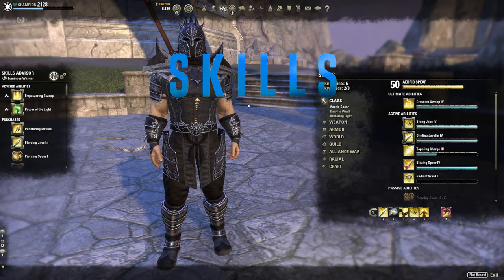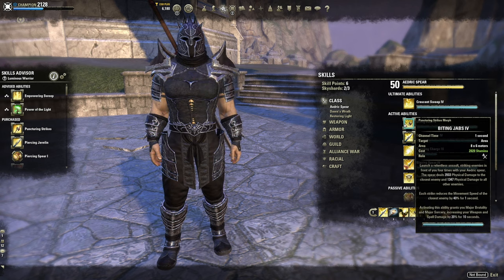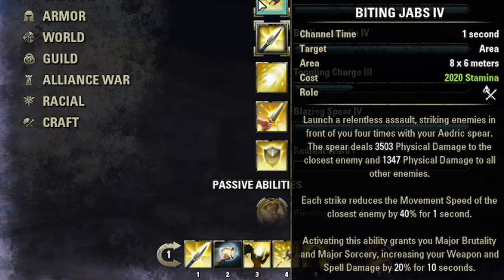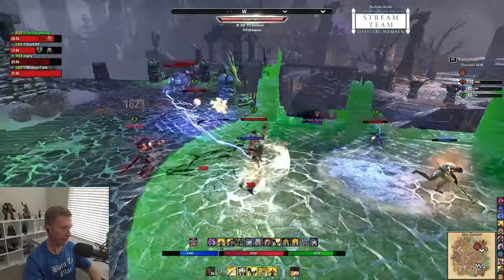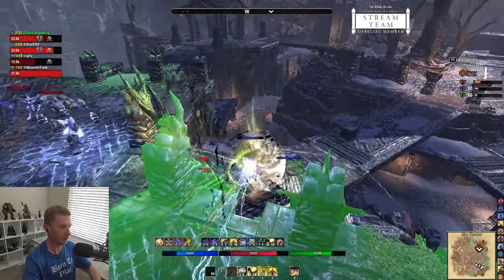Locked into a one bar build on a Templar, you have a couple of different options. I chose to use Biting Jabs and lean on stamina for damage. Puncturing Sweeps heals you, but I feel like Biting Jabs and dodge rolling is a good use for stamina. The Major Brutality and Major Sorcery is a little bit redundant, but Biting Jabs just hits so hard with physical damage.